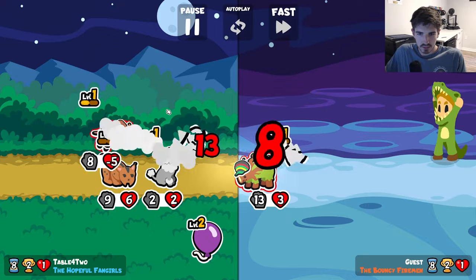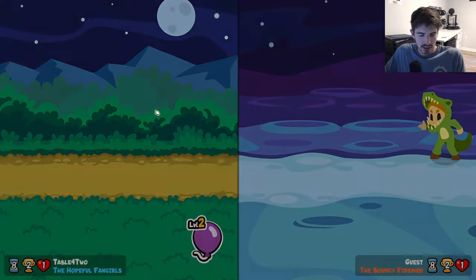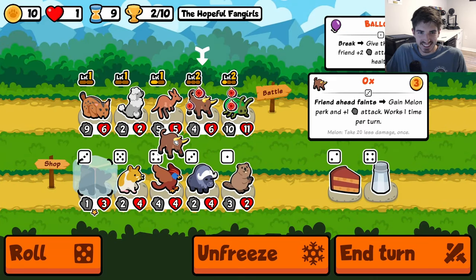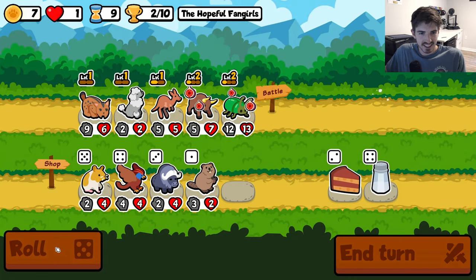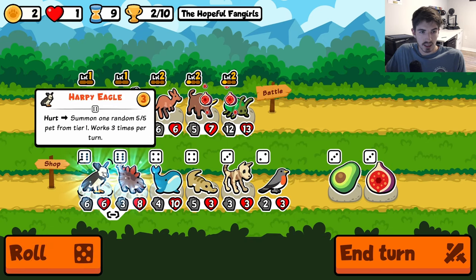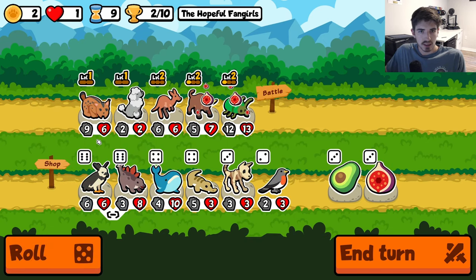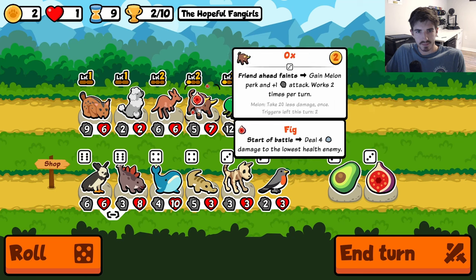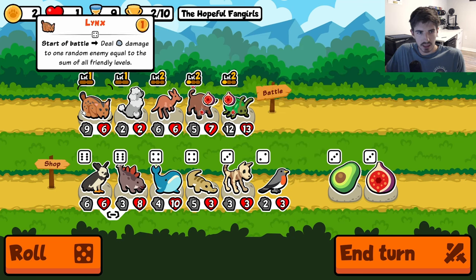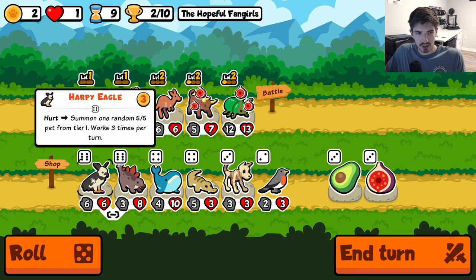I think we might as well do it like this, have the kangaroo on now. Seems like our beetle isn't really getting the stats I was hoping it would. I think we're good. Our ordering sucked, that's why we draw instead of win, but I think it's okay. Roll me something good. That's not bad — these two are very well set up for an axolotl, I don't really want to break that.